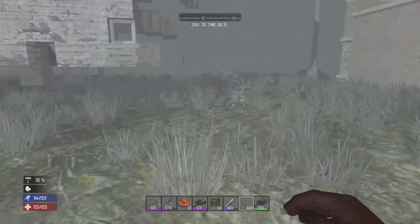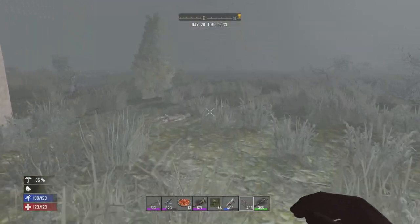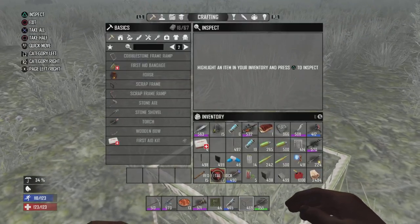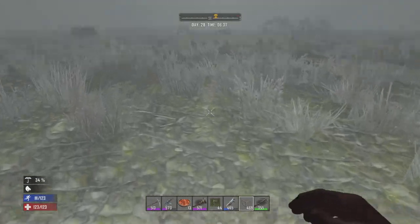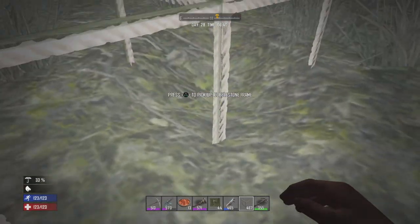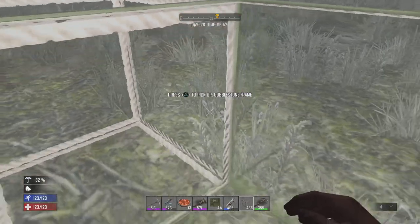I even tried just a minute ago, just to see if I could collapse a cobblestone frame. Place a block down and, you know, this should collapse once I remove the frame. And it completely — it's completely broken.